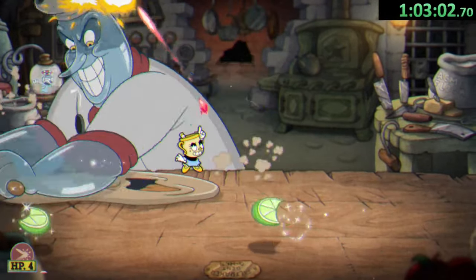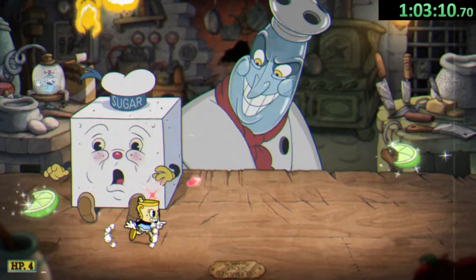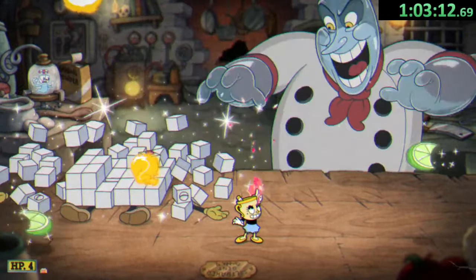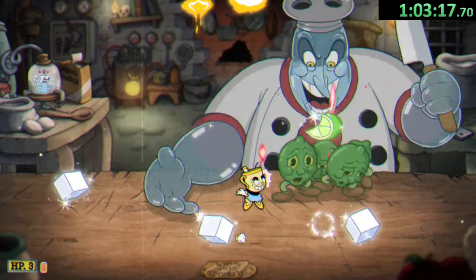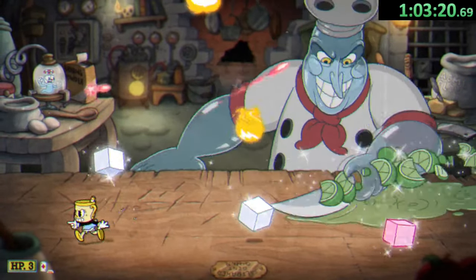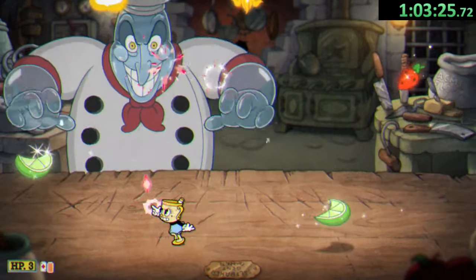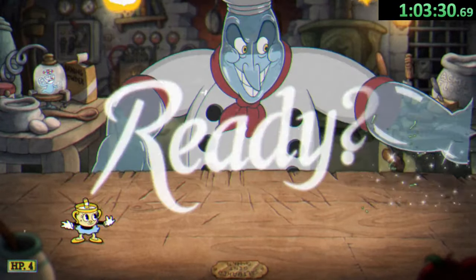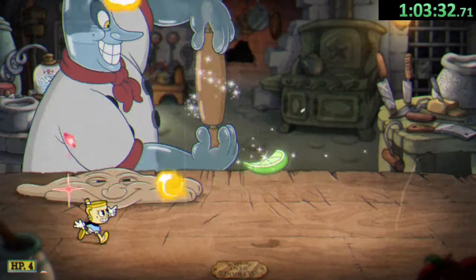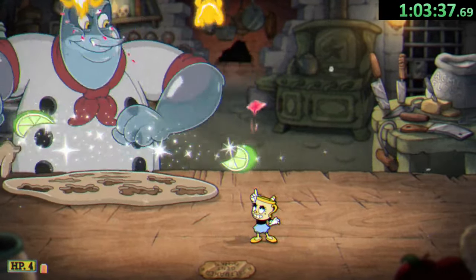We're going to S rank Chef Salt Baker. The S rank criteria is: get three parries, have at least three HP at the end of the fight, use six super or EX moves, and beat the boss in under two minutes and 30 seconds. The parries aren't too difficult since Salt Baker has opportunities in every phase. We're always using EX moves to deal maximum damage. The timer of 2:30 isn't too bad either — but finishing with at least three HP is where it gets truly difficult.